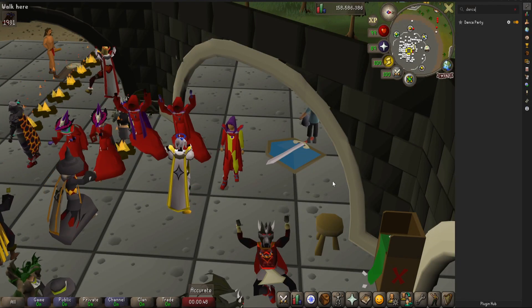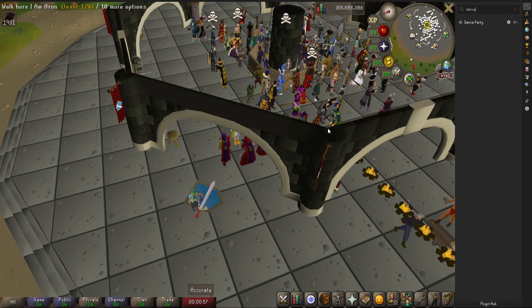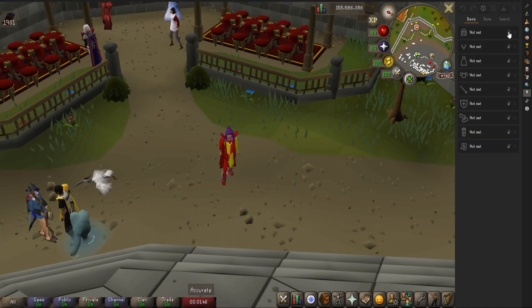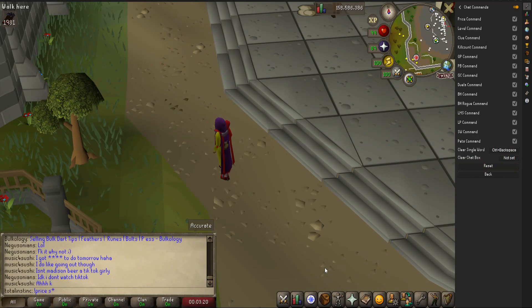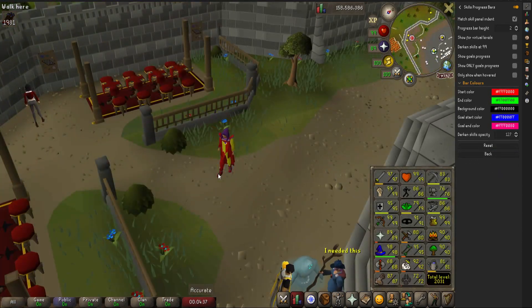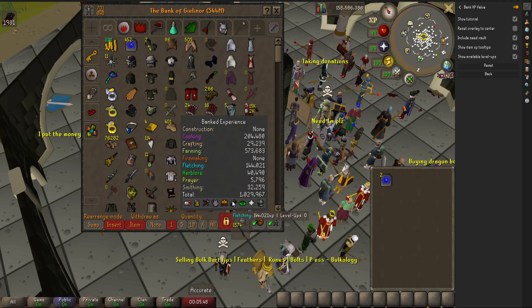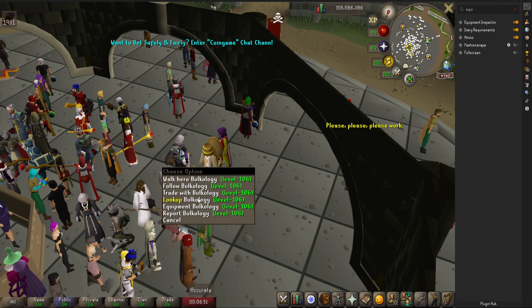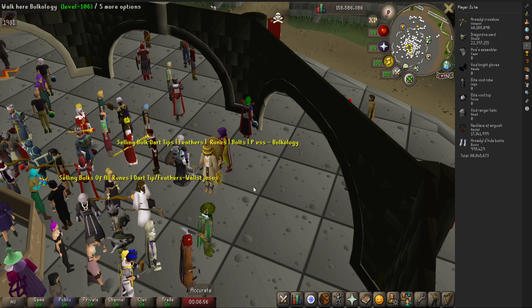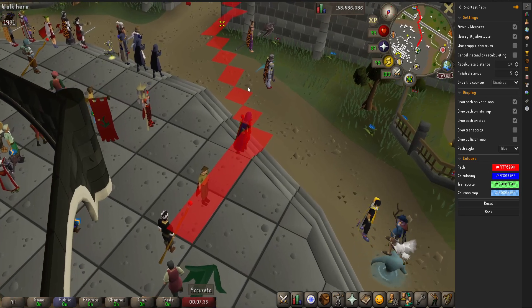Now let's get into the secret plugins that I think are just more fun than anything else. We'll start with Dance Party, which literally just makes everyone look like they're dancing from your client's side — pretty great. Next we got Fashion Scape, which allows you to see how your character would look in different outfits, and it even has a randomize button to try out random outfits you might not have thought of. Check Commands is nice for searching up prices on the GE and showing off your kill counts to your friends. The Skill Progress Bar adds a nice little bar under your skills for those who are more visual. Bank XP Value tells you how much potential XP you have in your bank based on the resources you have and even breaks them down by skills — especially nice if you have a cluttered bank. Next is Equipment Expector, which allows you to see what other people are wearing easily, and it's especially handy for new players still learning the items. Shortest Path allows you to mark any spot on the minimap and get the shortest tile path to the destination, which can be nice for maneuvering through hard areas.